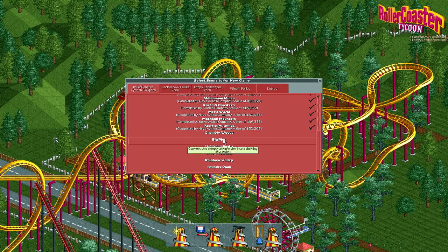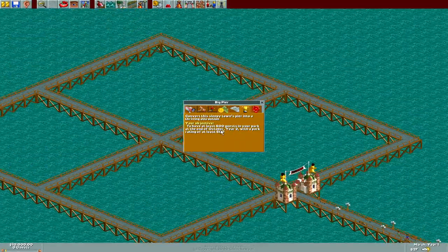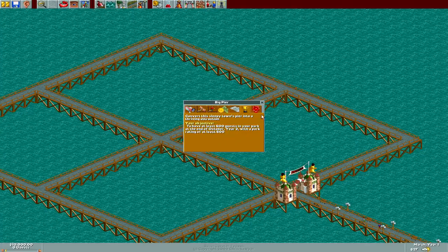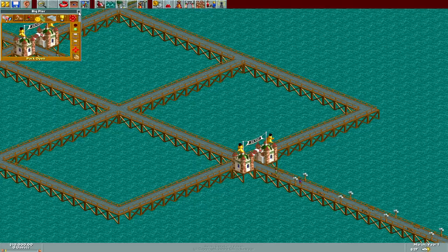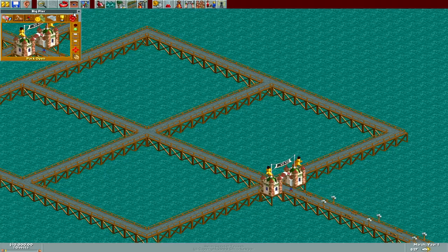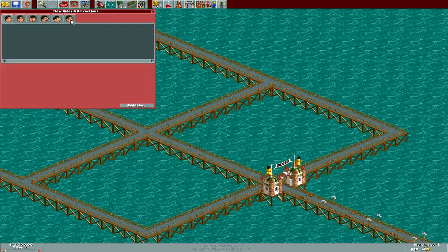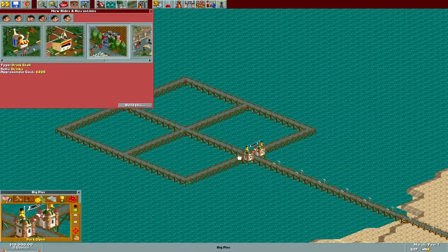Let's get ready to do Big Pier - convert this sleepy town's pier into a thriving attraction. We have to get 600 guests in the park at the end of October year two with a park rating of at least 600. Which we technically won't be doing entirely, but we will hit that objective, which we should be able to do fairly quickly. How much land do we have to work with? I didn't even catch that.